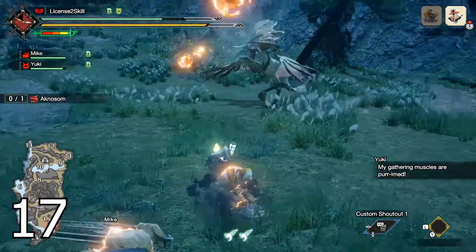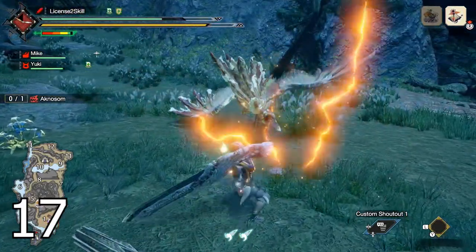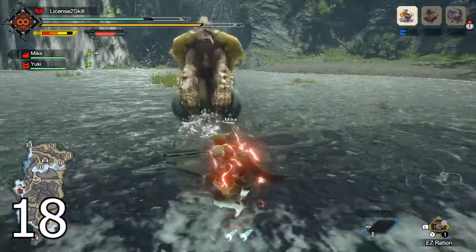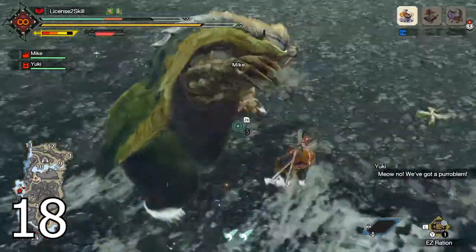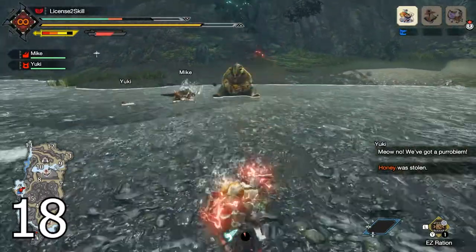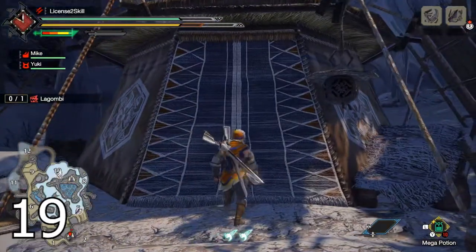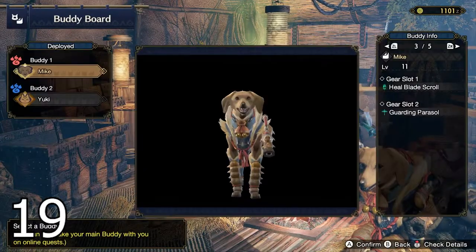If you're using a slow weapon like the Greatsword, consider using traps and paratoads — setting these up can give you big openings to attack. When a monster propels you into the air like the Arzuras' throw, you can avoid the follow-up by pressing ZL plus B mid-air, though this will use a wirebug. Not only can you restock items and change equipment at the camp, you can also change your buddies and their skills there.